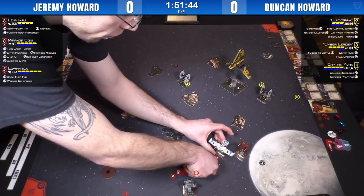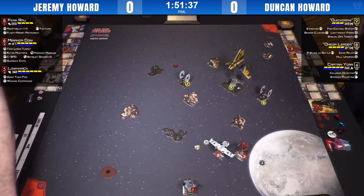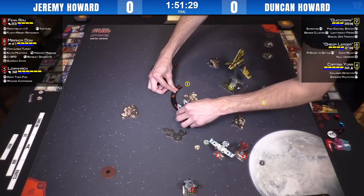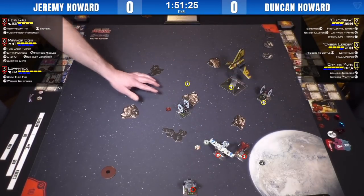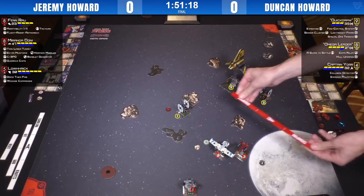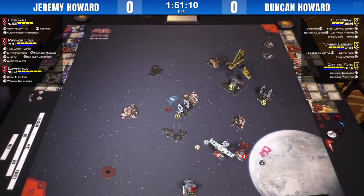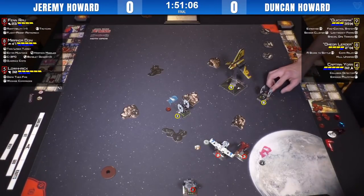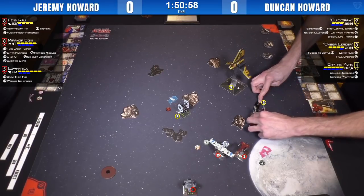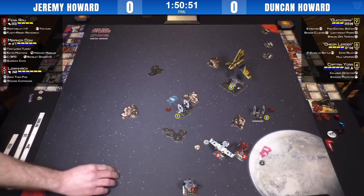They've got lists designed to take on the entire field, but also ironically, fantastically to take on each other. Duncan — I saw him just take apart a Decimator with Palp, because all you have to do is Score to Settle the Decimator and then lock it with Omega Leader, and Palp's useless. In this case, Jeremy has Draw Their Fire, so as long as he's keeping Miranda close to Lowric, Lowric can eat those crits for Miranda. There's those famous Canada-US target locks.